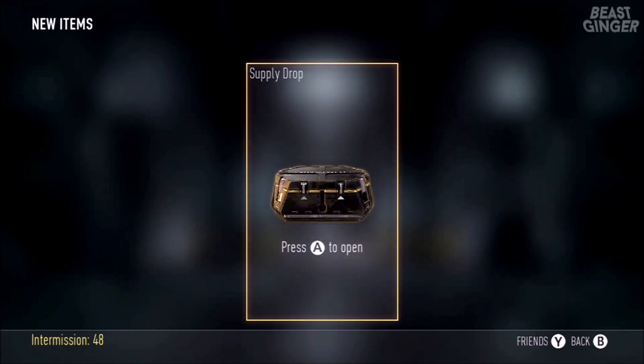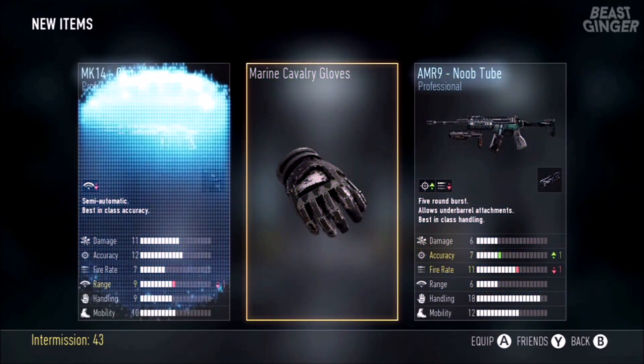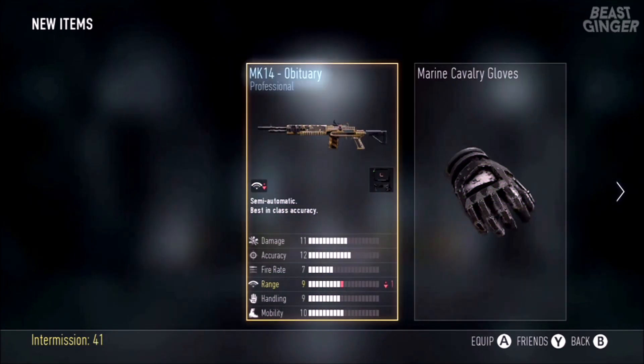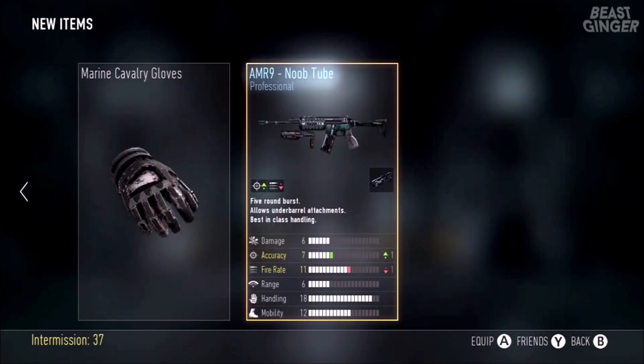Here we got Marine Cavalry Gloves, an MK14 Obituary, and an AMR9 Noob Tube — it's got a built-in grenade launcher, which is kind of cool.